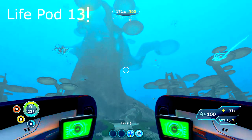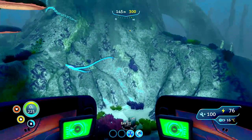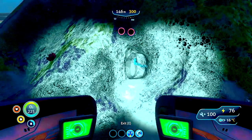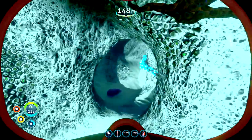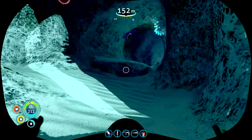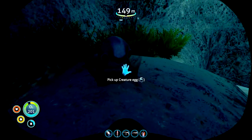Starting at life pod 13, when you get the coordinates for Emissary Casar's last known location, it's going to bring you to the mushroom forest and this giant tree. The life pod is literally just next to this tree and you're just looking for a little opening on the outside. The first egg is just sat on top of this little mound just here.